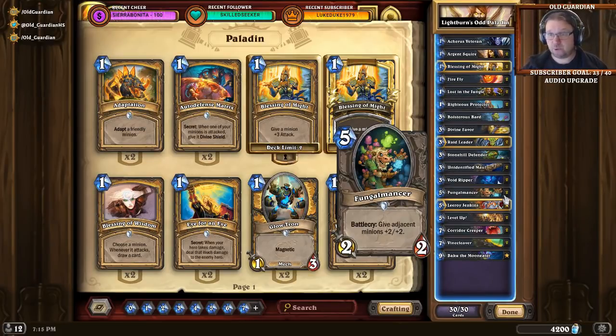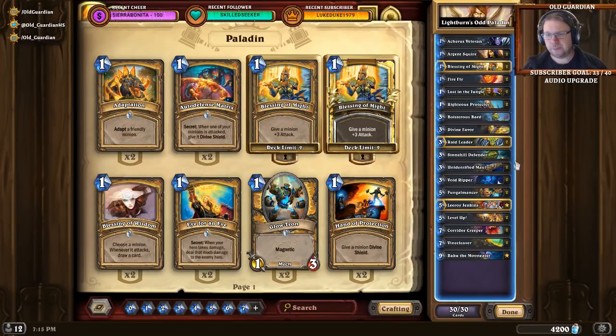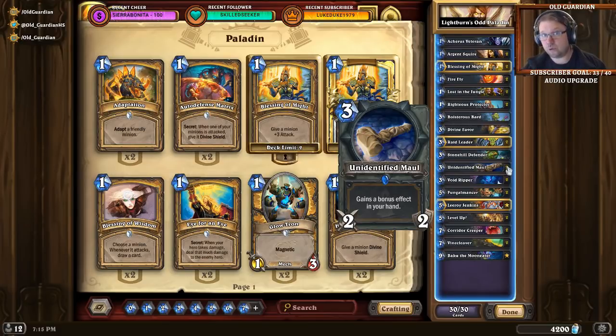If there's a damage-based board clear and you have a Fungalmancer with an Argent Squire or Protector, you can use Fungalmancer to buff a divine-shielded minion, making it much more difficult to clear. If you can get an Unidentified Maul that gives divine shield to your minions and do buff plus Maul — buff those minions and give them divine shield — that can be very difficult for the opponent to answer. Look for these types of opportunities.